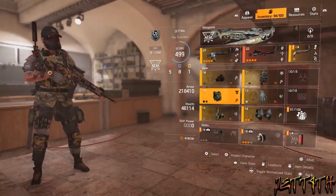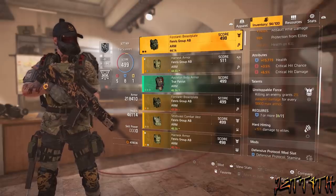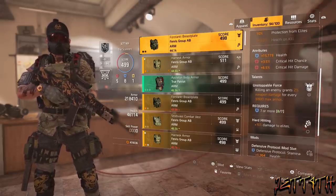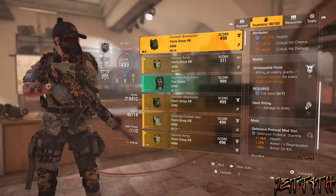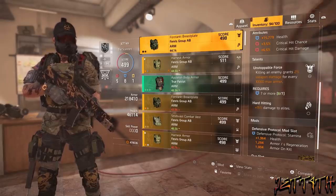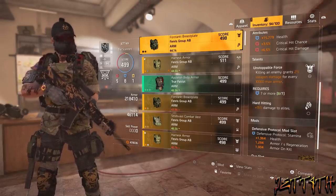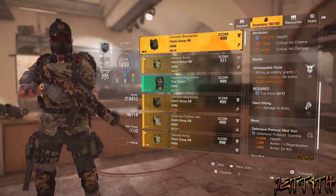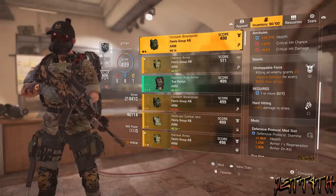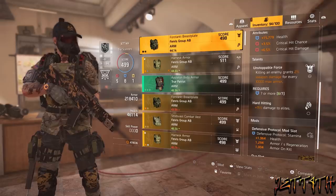And now on to gear. For my chest piece, I am using Fenris Group AB with Unstoppable Force. Killing an enemy grants 2% weapon damage for every 10,000 max armor. I would very much like to get my armor up a little bit more, but luck of the draw, RNG. Unstoppable Force requires 7 or more defense, and at this moment in time it is safe from the nerf wagon. It also has Hard Hitting on it — plus 15% damage to elites — and one defensive mod slot.